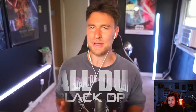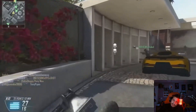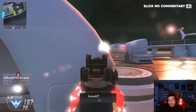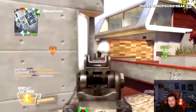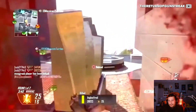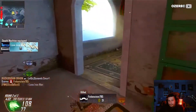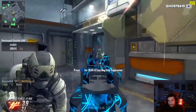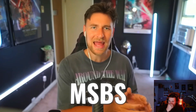Then there's Black Ops 2. You might think something like the MSMC would take the crown, but for the first few weeks the PDW was just insane — a 50-round mag and a pretty fast reload meant you didn't have to waste time with magazine attachments at all. You could slap Rapid Fire on it and just melt people. It was all fun and games until Treyarch went in and rebalanced it, with lower damage and higher recoil to compensate, right in time for the Christmas noobs to flood the servers.